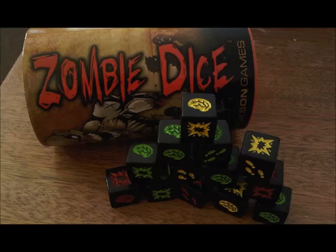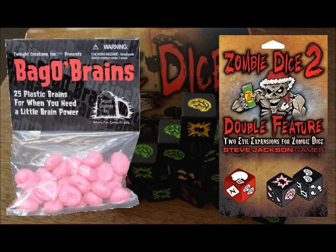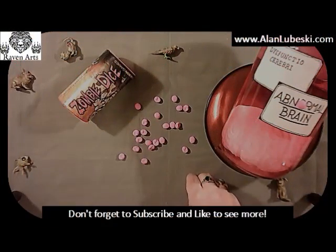The first player is the one who won the last game, or the one who can say 'brain' with the most feeling. Zombie Dice 2: Double Feature — who doesn't love zombie movies? This set includes three new dice: two Hollywood Heroes and Santa Claus, to add some new twists to your next undead rampage. I also recommend getting a couple of Bagel Brains from Twilight Creations Inc. to use as brain counters while playing.